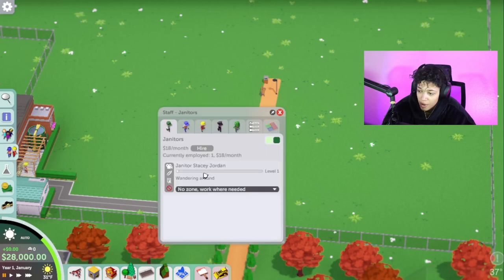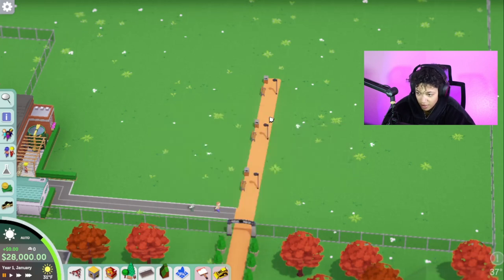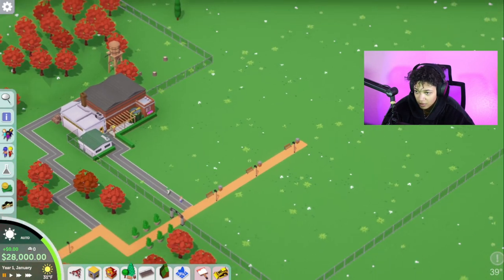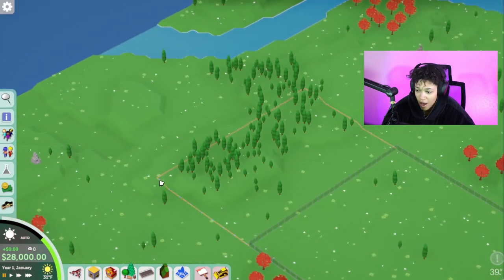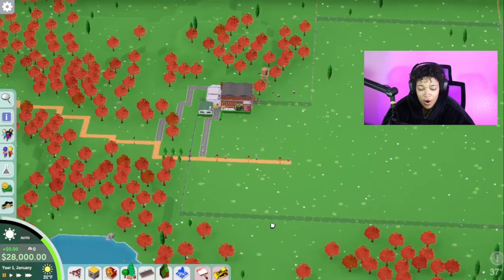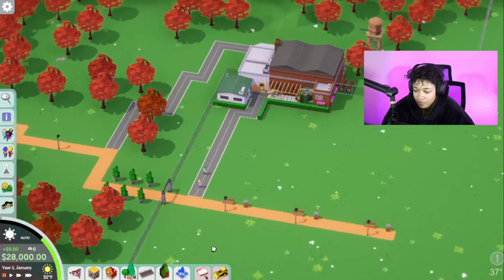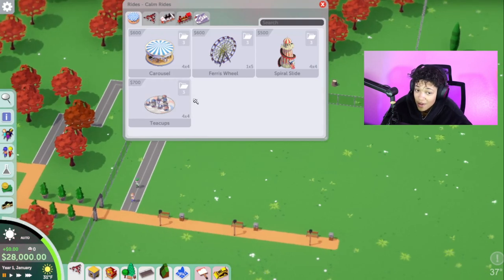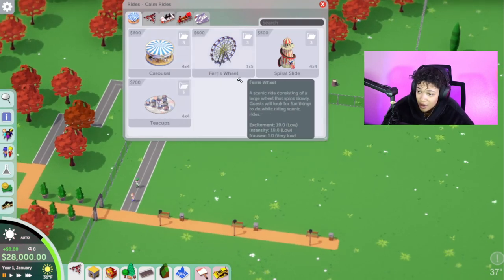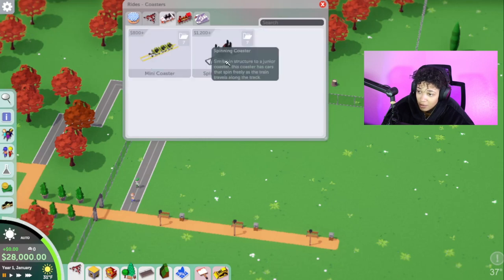Let's go see what kind of people we have. We have a janitor, we have a hauler, we have a mechanic, no security, no entertainer, and that's it. So if I remember correctly, Maple Meadows is a super small map and you have a little bit of extension over here. Yeah, we can totally handle this. $28,000. Let's see what rides we got because I do not even remember. Carousel, Ferris wheel, slide — okay. We got some pretty decent rides, I will say.